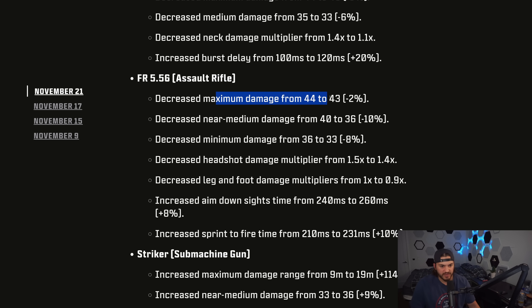On to the FR-556 — lots of changes here. Maximum damage decreased from 44 to 43. Near-medium damage decreased from 40 to 36. Minimum damage from 36 to 33. Headshot multiplier from 1.5 to 1.4 for all ranges. Leg, lower leg, and foot damage multipliers changed from 1.0 to 0.9x for all damage ranges. Then they increased the aim down sight time by 20 milliseconds and increased the sprint to fire time by 21 milliseconds.